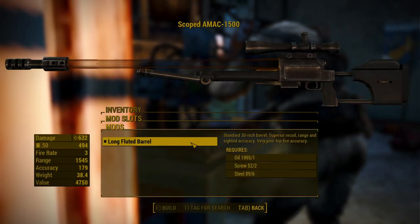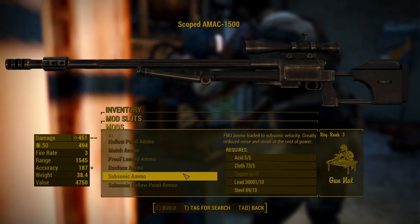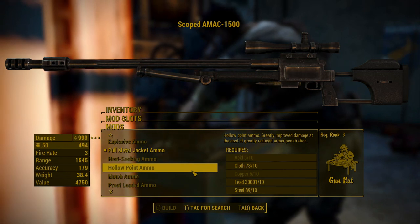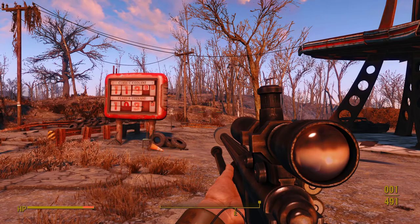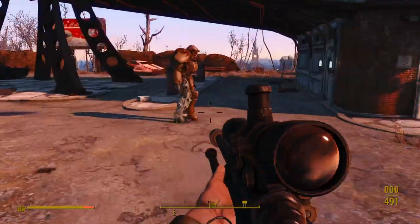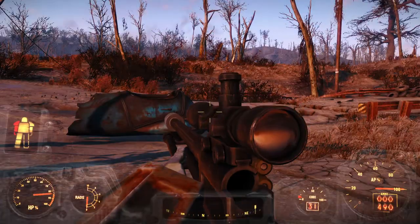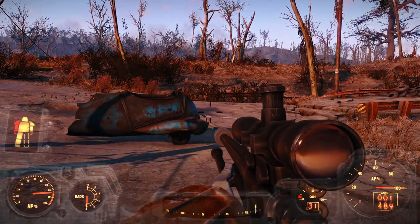This weapon doesn't have that many modifications — just a few different scopes, barrels, stocks, and an option for a suppressor or muzzle brake. There are different ammo types, so you can fire explosive ammo, hollow point ammo, and so on. This weapon is super awesome and very unique. My only real issues are the third-person Power Armor animations and not being able to find the unique variant. Other than that, this mod is great.